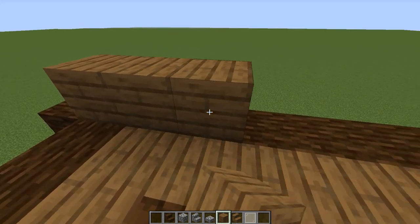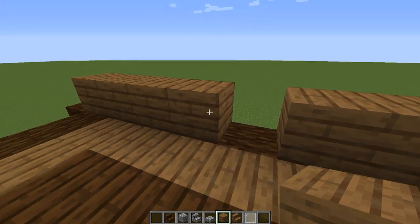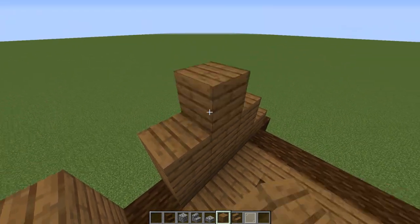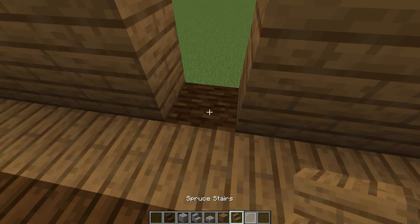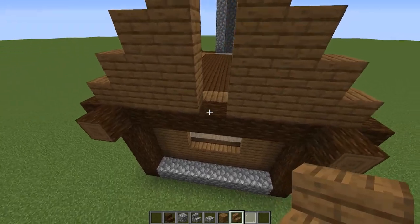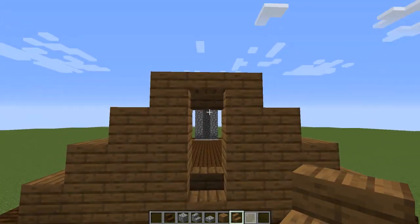Count four over on each side — one, two, three, four — so we should have one opening right here. Now we're going to go up three on each side: one, then two, and then finally one. Switching to spruce stairs, we're going to go on the outside of the build. Put a regular stair there and an upside-down stair there, so we should have a two-block gap right here.